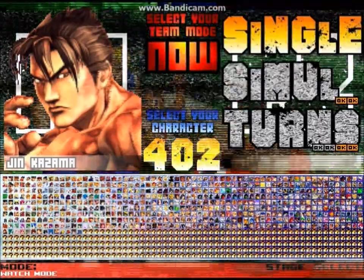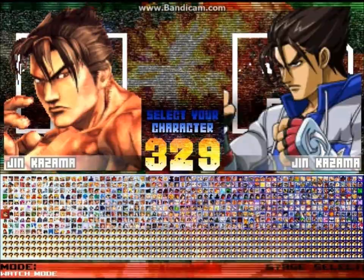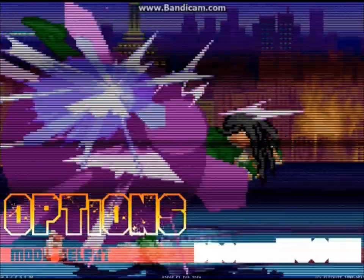In watch mode you basically select two characters and watch their AIs go at it. This mode is great for testing certain characters' AIs and viewing certain stages. If you watch all the characters go at it in one go, you need to get out more — seriously.